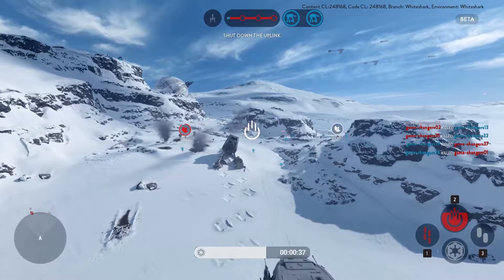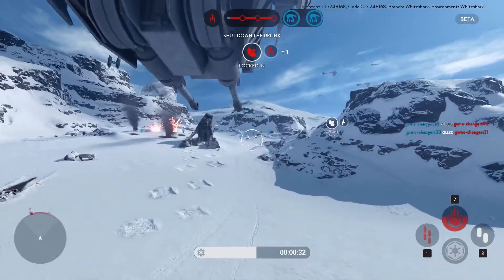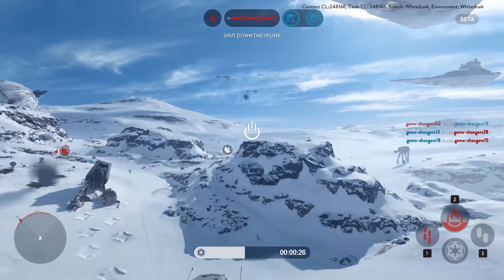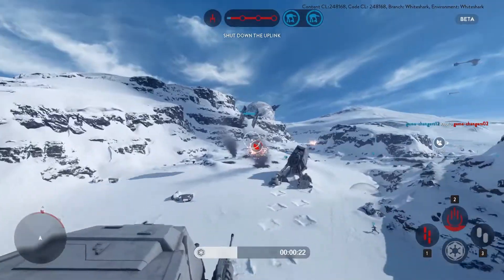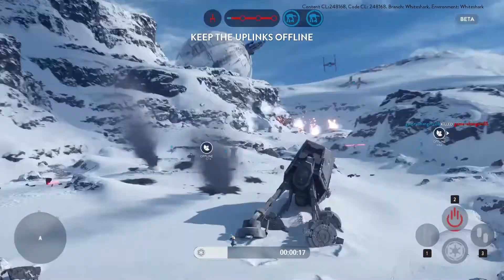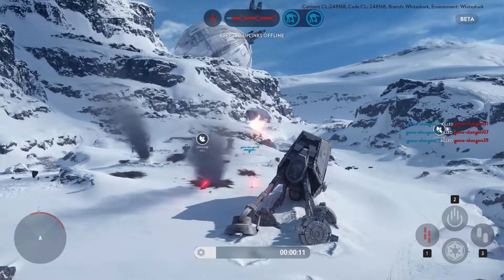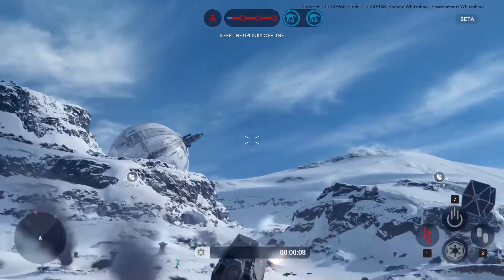Hoth itself is an interesting map. It's quite open, and the natural incline to the mountainside hangar makes it oddly dangerous. The rebels have a slight disadvantage though, as their beige overcoats contrast against the snow more than the white Stormtrooper armor. As you learn the map more, you can find cheeky attack avenues — sneaking in behind the rebels' spawn point and jumping into one of their turrets to kill them as they spawn is a straight-up dog act that I engaged in more than a few times.